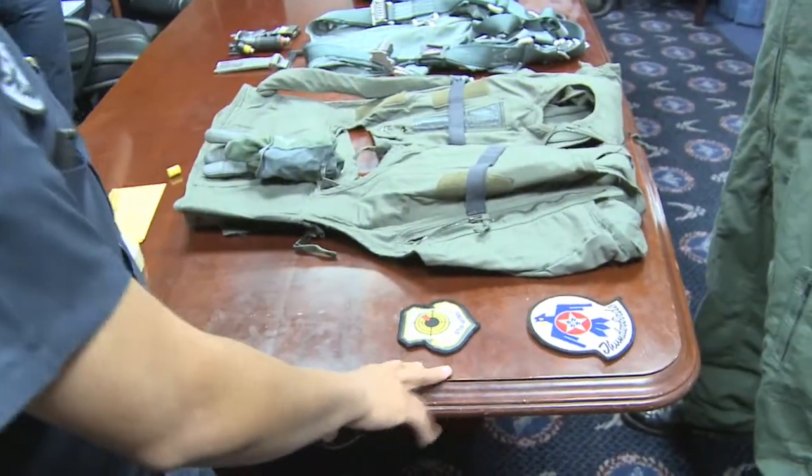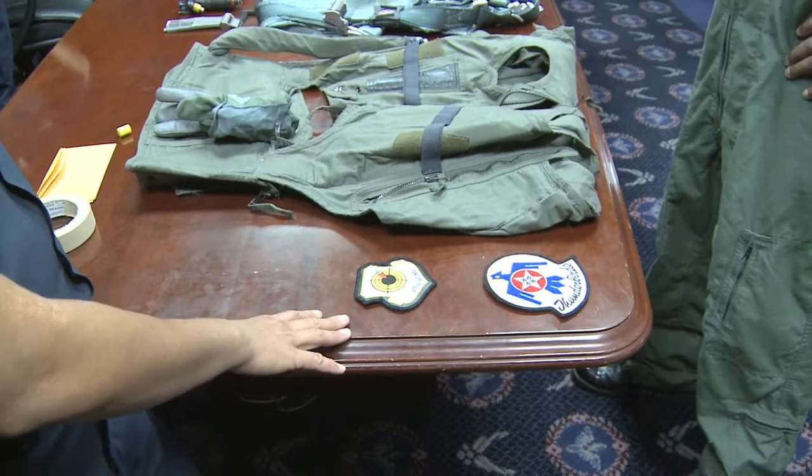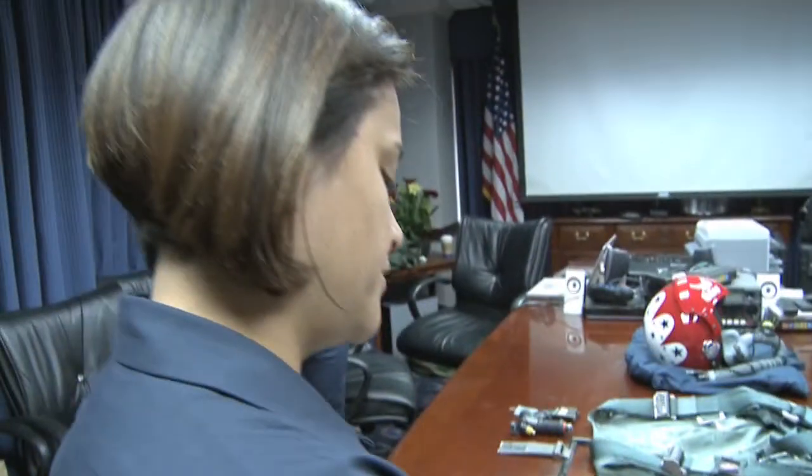This is our wing patch. Each command is broken up into wings and the Thunderbirds fall into the 57th wing. This will go on your left side.